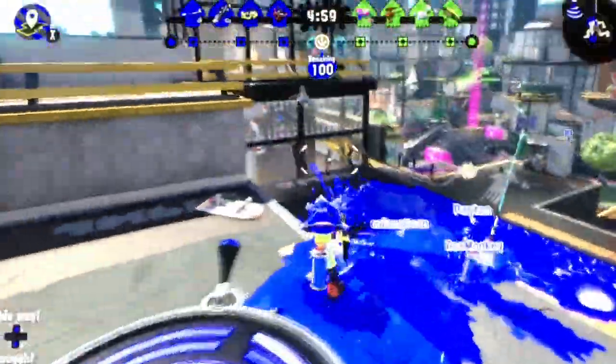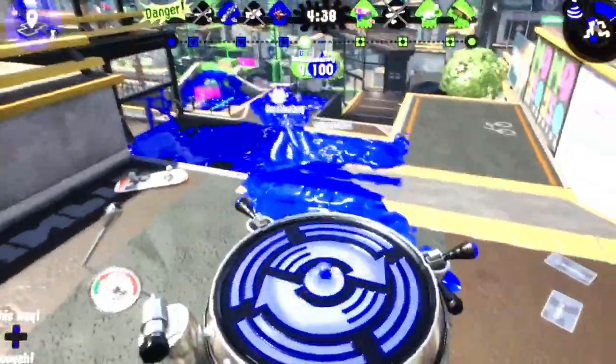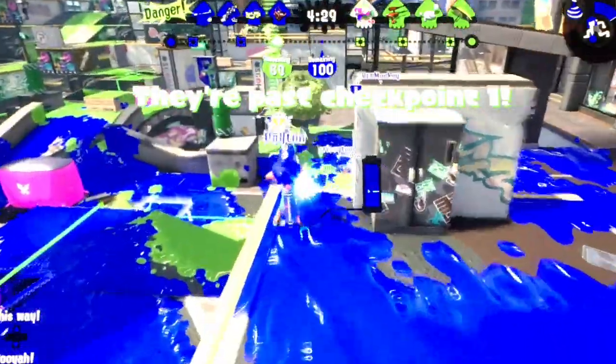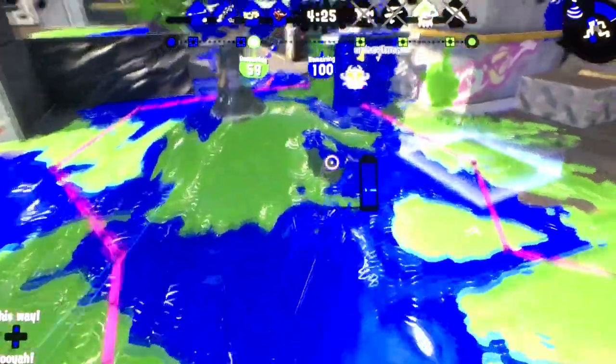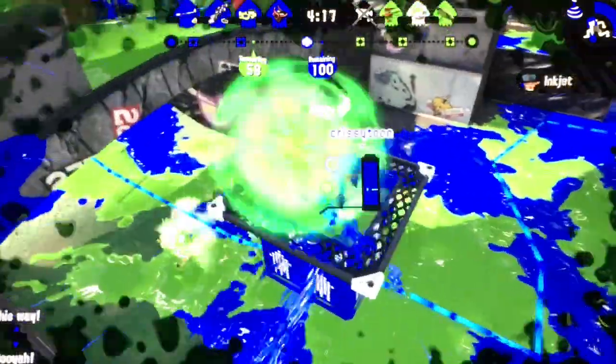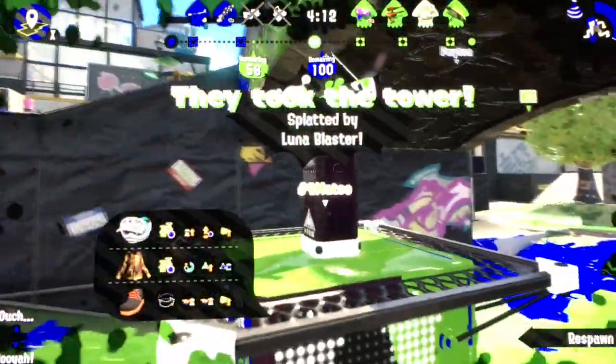Did the guy on the other team have the Hero Umbrella? It's crazy. That guy had the Hero Umbrella — not this guy, the other guy. Let's go forward and try and get the tower. Swim up — there we go, we're doing good. I want to find that guy with the Hero Umbrella — how do you unlock it? I guess the same way as this. This is not Turf War — where is the tower? Oh, there it is.